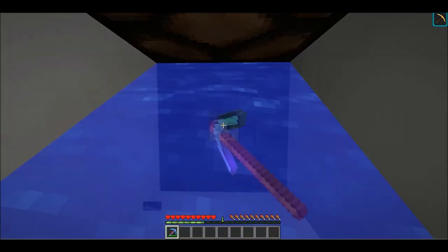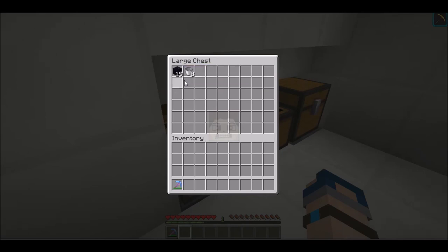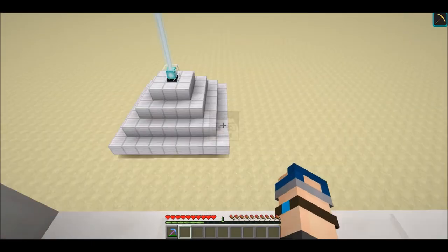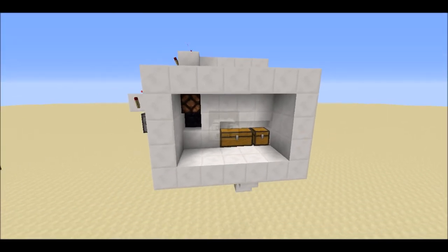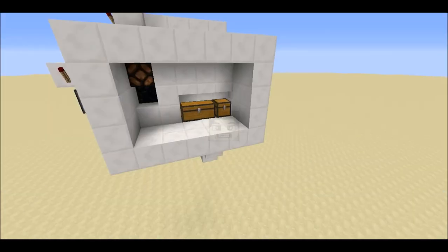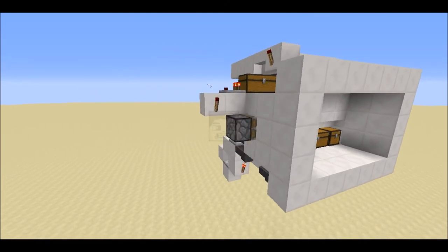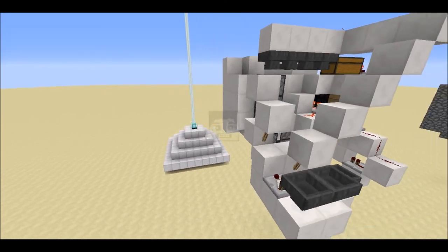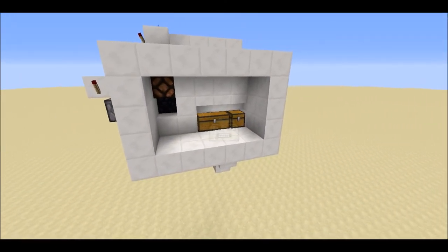With the Haste II beacon, see how much faster we can get obsidian. After a while, go into this chest and it will be filled with obsidian and empty buckets. Thanks for watching — I hope you build this, and if you have more questions just ask in the comments. Please subscribe and like this video, and have a great day!